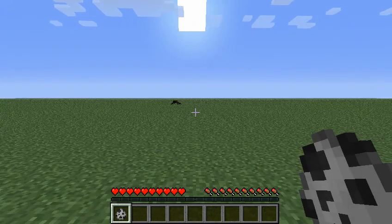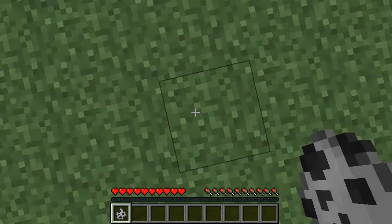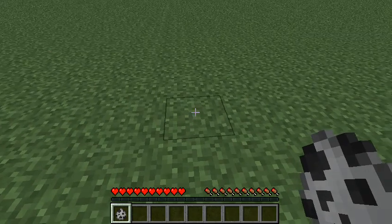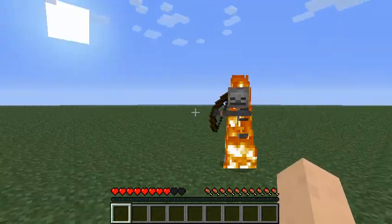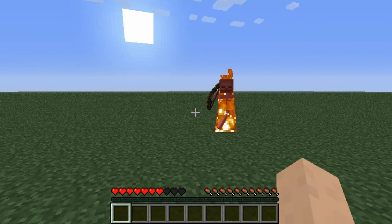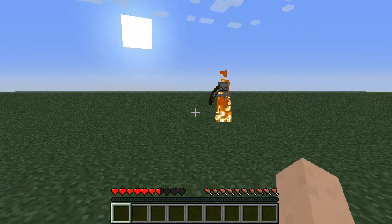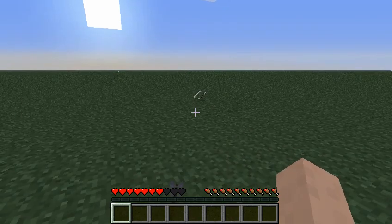I've given myself a skeleton egg to see how quickly a skeleton will kill me. I'll put it on the third block away from me. Oh — it's catching on fire! Let's see if it can kill me before it burns up in the sun. It's trying — oh, got hit by an arrow. Too bad for it, it couldn't do it fast enough.